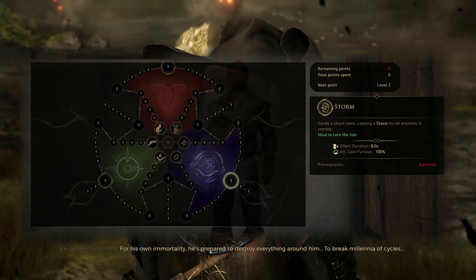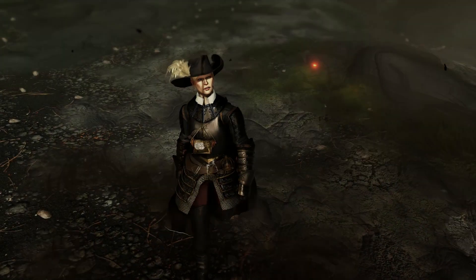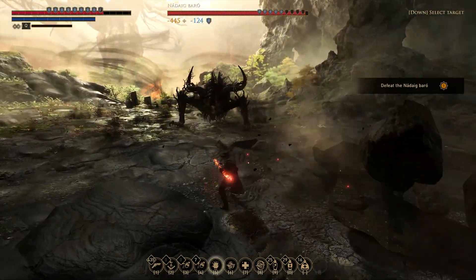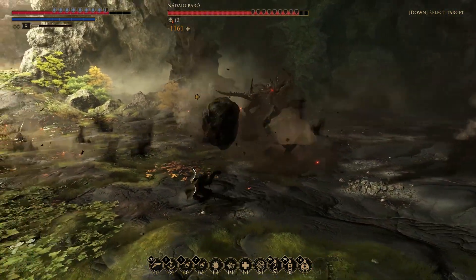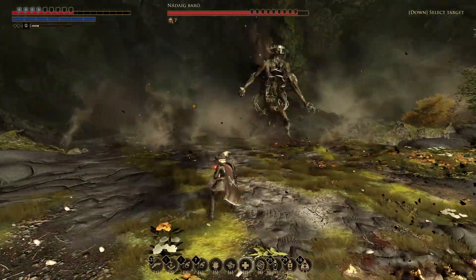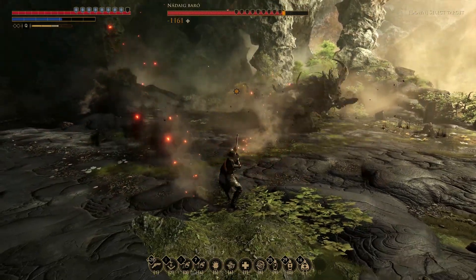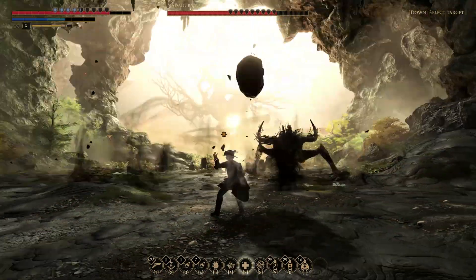Anything after Storm you can throw points into whatever you want — most of it you're not really going to use. That is all the skills you need for this build to work. From here I'm going to show some gameplay footage of me fighting a boss. Because we have so many bullets from our Science talent, ammo becomes a non-issue and we can repeatedly spam attacks with the gun. It does a ton of damage as we shred through armor with Bomb, and we use Stasis to slow the enemy and reposition at range. Even on Extreme mode we're not really taking much damage simply because of how much we've mitigated by staying away from enemies.